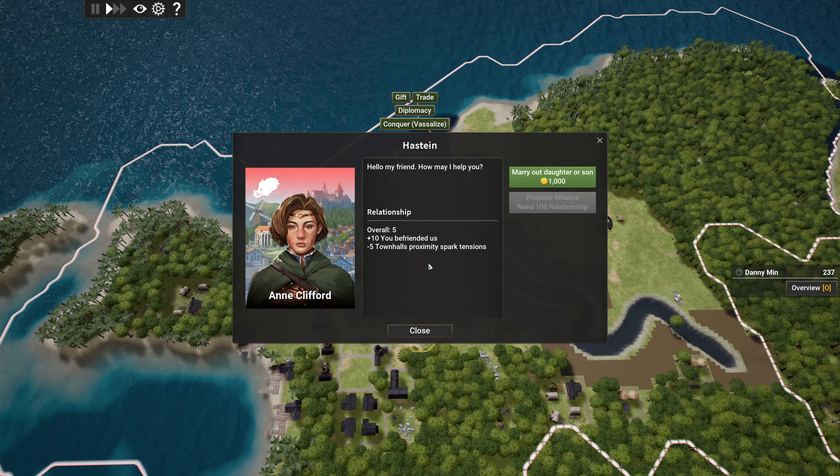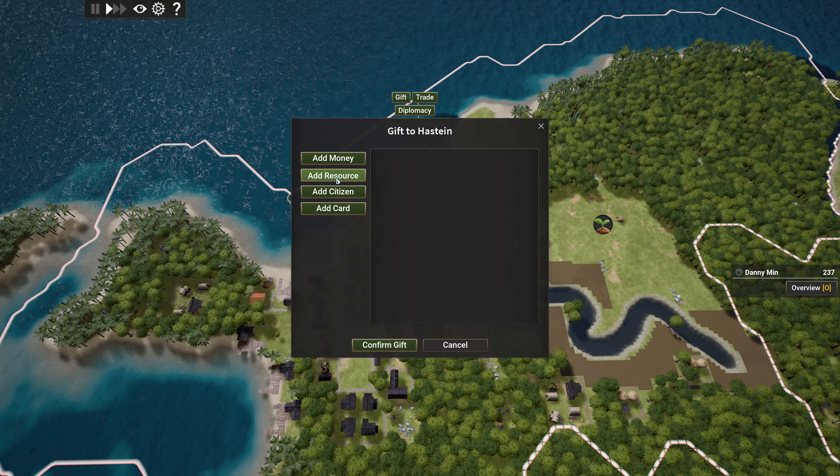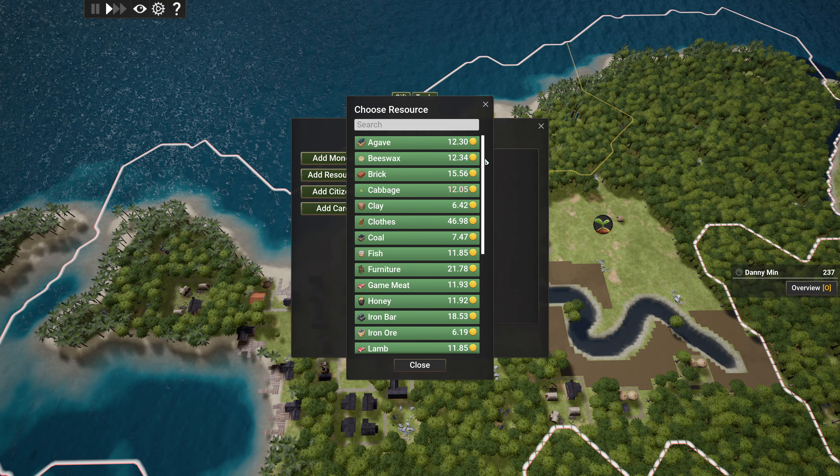Hello my friend, how may I help you? Marry daughter or son — that seems a bit much. Overall minus five. Declare friendship — ten. You befriended us. Alright, I need a score of 50 though. Gift and resource — you want some coal? Cool, I can give you some coal. Resource value — give them some of that.